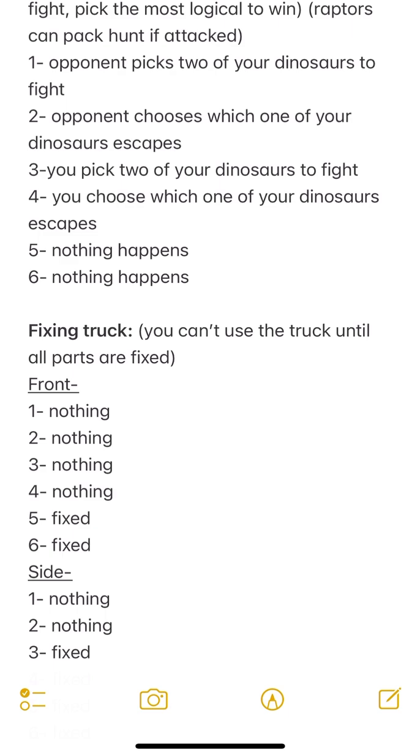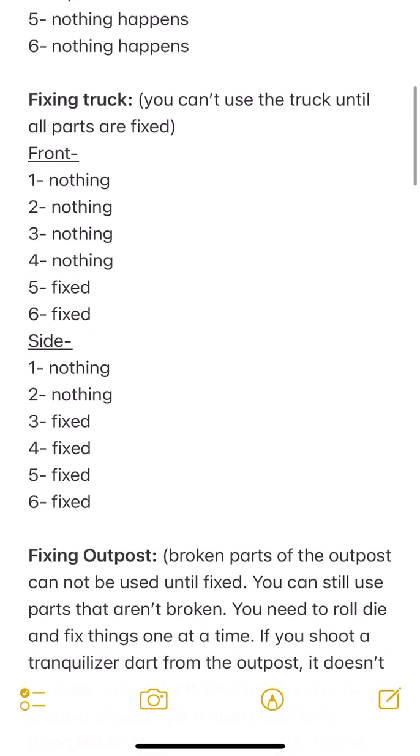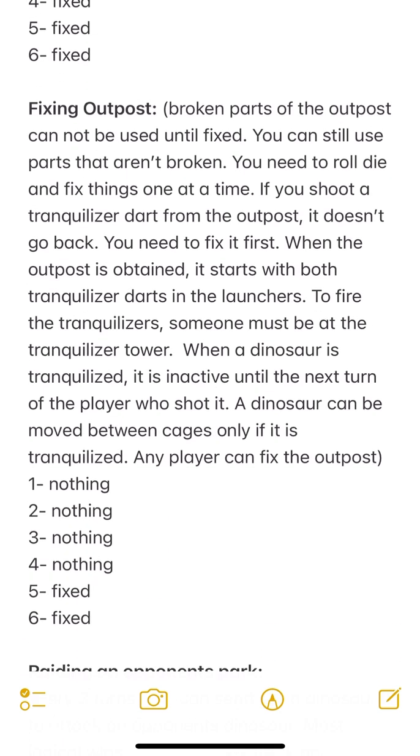Now, fixing the truck. If you rolled a one or two while exploring, your truck can break because dinosaurs in the wild will damage it. You cannot use the truck until every part is fixed. For the front of the truck, you need to roll a five or a six to fix it - rolling one through four does nothing. The side is less expensive: rolling a three, four, five, or six fixes it. Rolling one or two does nothing.